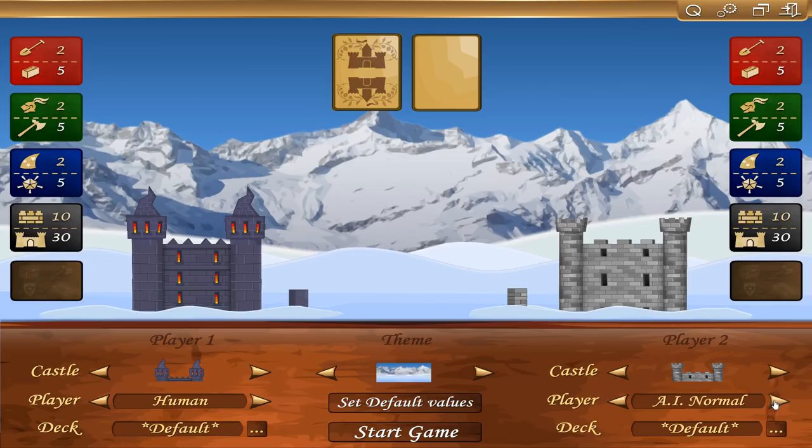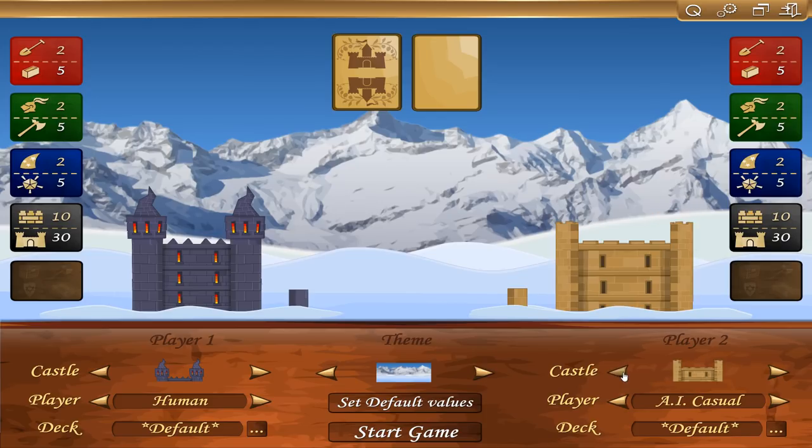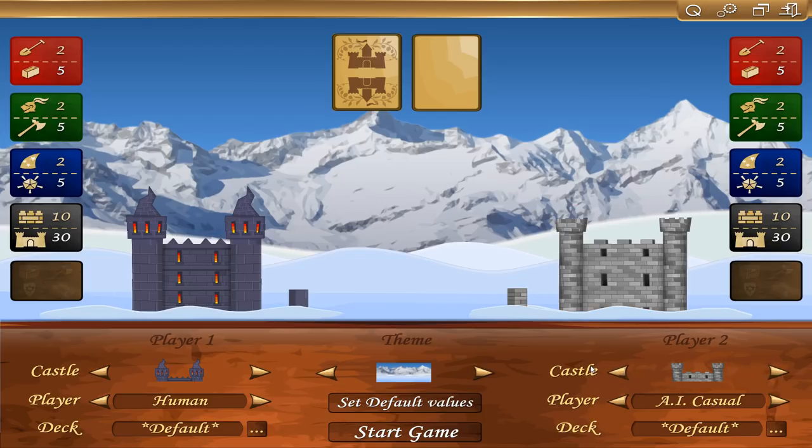I'm going to go ahead and put the AI on. Looks like there's hard, normal, easy, and casual. You can also play against another human player if you want to. I'm going to change this castle — I guess I kind of like the first one. All right, start game.